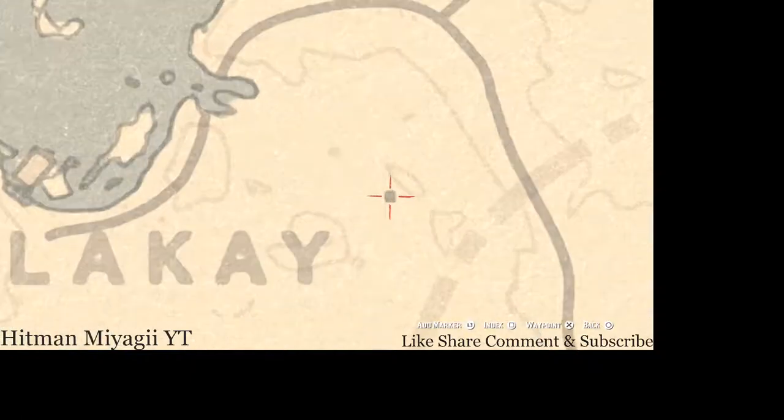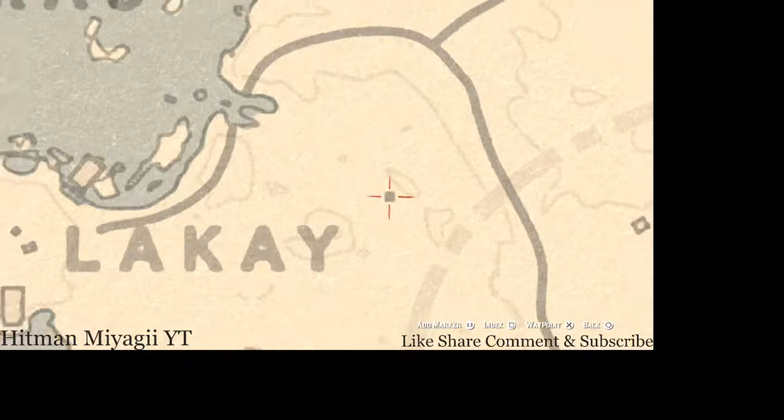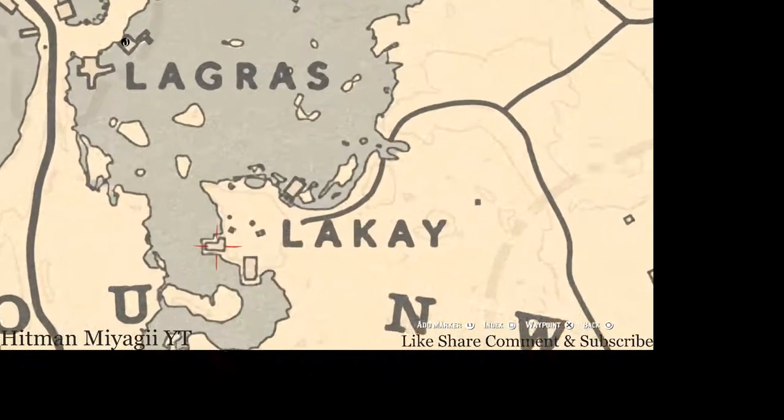Right here at this next marker location is a very small square — a miniature church. To get inside this church you have to make your character squat down and crab walk. When you squat down and walk to the back of this church you will find an Ainsworth cross necklace, which is a lost jewelry item. There's also a tarot card over here in this area.